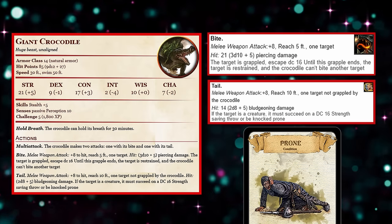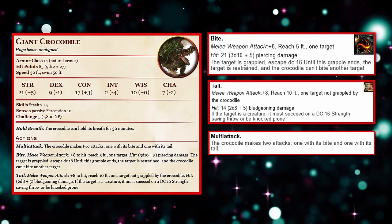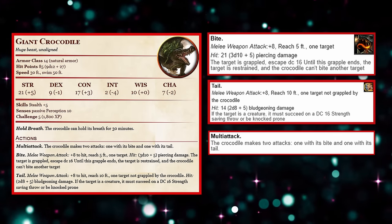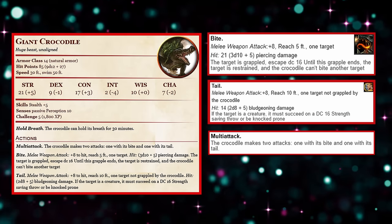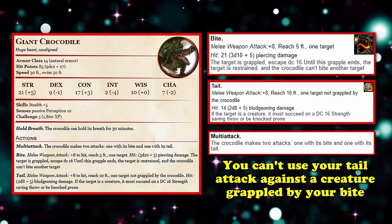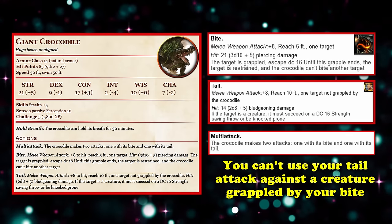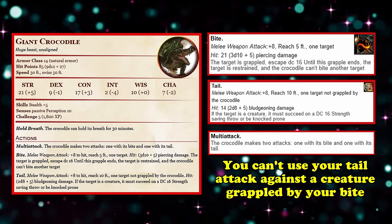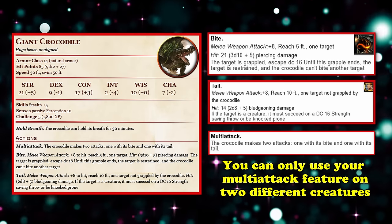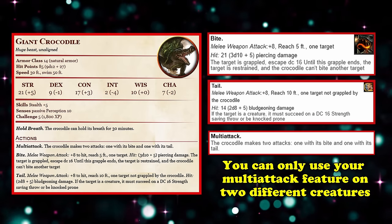One of the biggest downsides of becoming a Giant Crocodile is that, despite having multi-attack, you'd only be allowed to make one bite attack and one tail attack. While not inherently bad, this can actually be to your detriment when you consider that you can't use your tail attack against a creature already grappled by your bite attack, and vice versa — you can't bite another creature if you're already grappling one. In short, you can only really use your multi-attack feature to attack two different creatures rather than the same target.